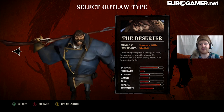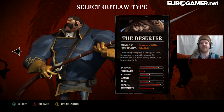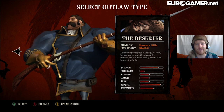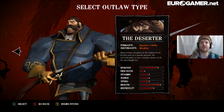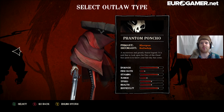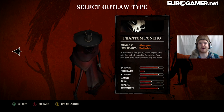There's also the Deserter. He's kind of heavy. He's got a rifle and his secondary weapon is a medkit. He's very slow-moving, but he takes a lot of damage and deals a lot of damage as well. We've got the Phantom Poncho, who has a shotgun and a bullwhip. He's some kind of skull-faced-looking dude.